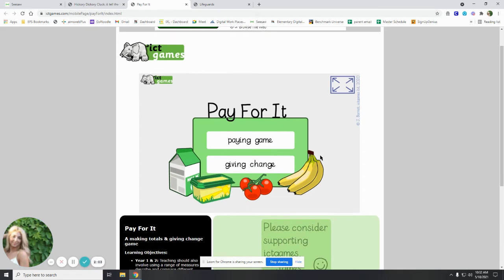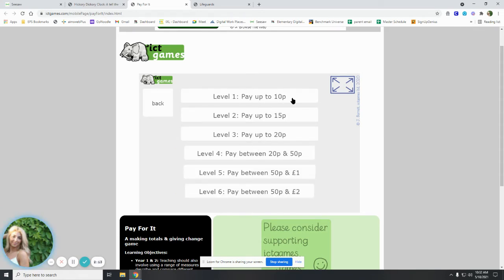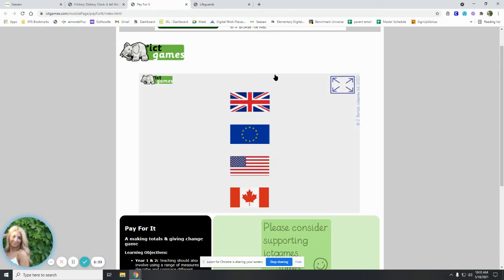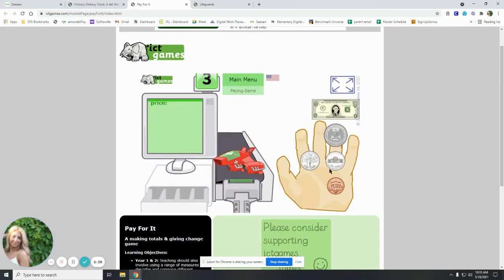Let's go to Pay for It. This is the next game you will play. You can play the paying game or giving change, but I suggest playing the paying game. In level one, pay up to 10P — I'm not sure what P means, but we're going to do the first level. We are the customers; we have to scan the item and pay for it with the right money. The money shown is not United States dollar bills, so we go to our United States flag, and that gives us the correct money.